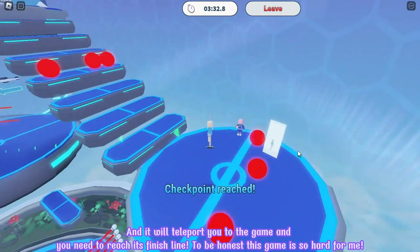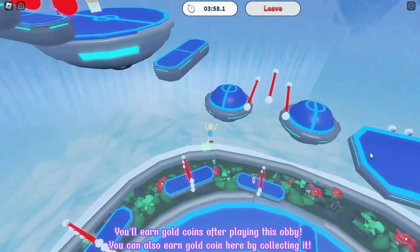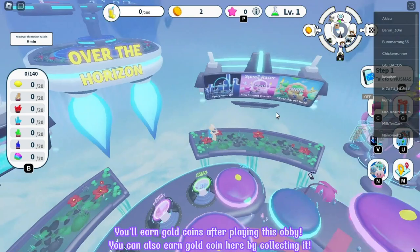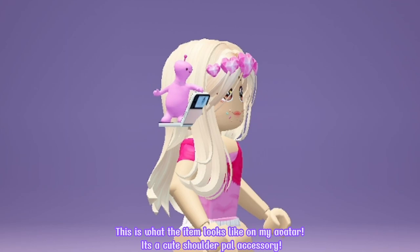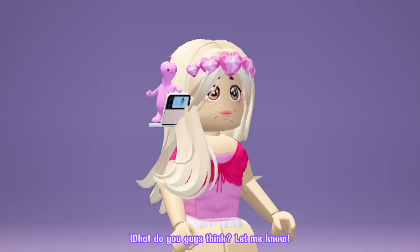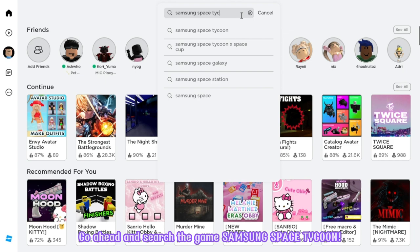It will teleport you to the game and you need to reach its finish line. To be honest, this game is so hard for me. You earn gold coins after playing this obby. You can also earn gold coins here by collecting it. After completing all the tasks, you'll automatically get the item in its badge. This is what the item looks like on my avatar. It's a cute shoulder pal accessory. What do you guys think? Let me know!